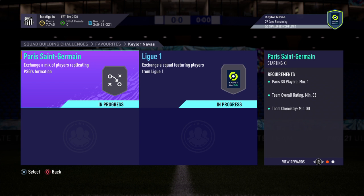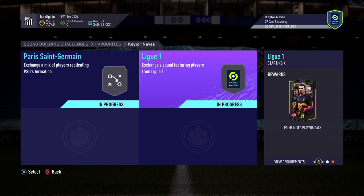That's the 83 one — this one costs a little bit over 50k, maybe 55 to 60k, as the Bernat player might rise if this SBC is quite popular.